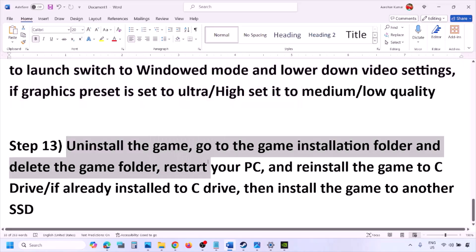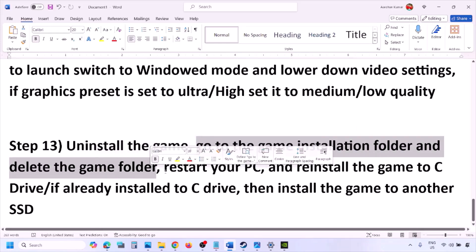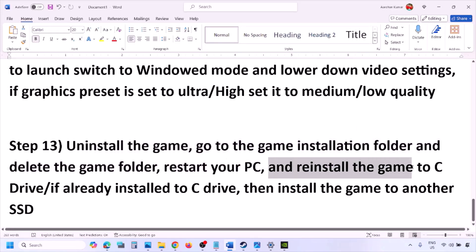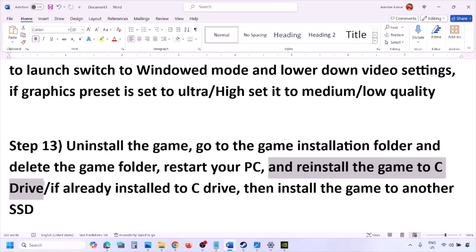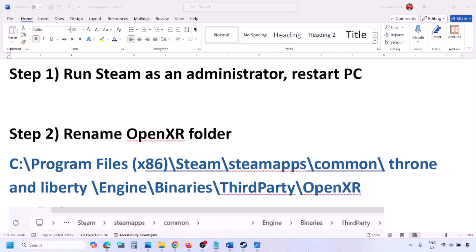The last step is to uninstall and reinstall the game. If nothing is working, go to Steam, right click on the game, and click Uninstall. After uninstalling, go to the game installation folder and delete the game folder, then restart your computer. Try installing the game to the C drive — if it was installed on D, E, or an external drive, try C drive. If already on C drive, try installing to another SSD and check. One of the steps shown in this video should help you run the game successfully.